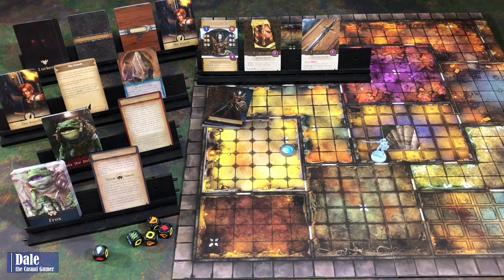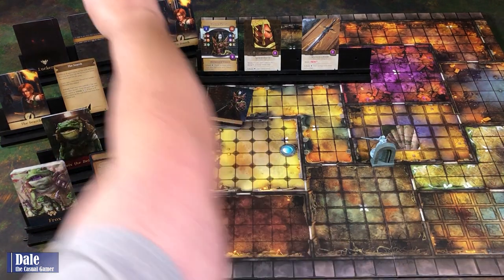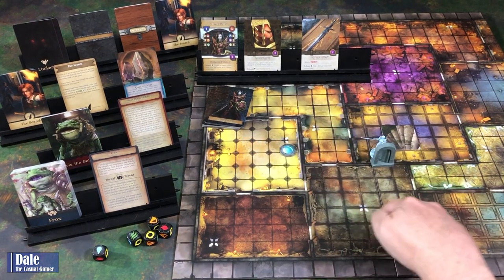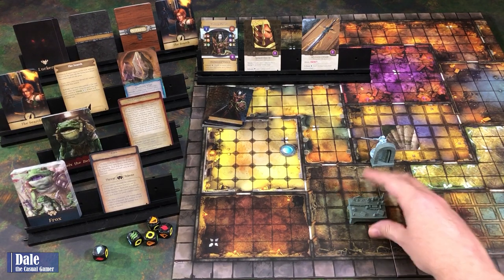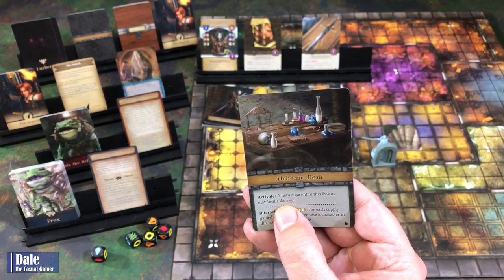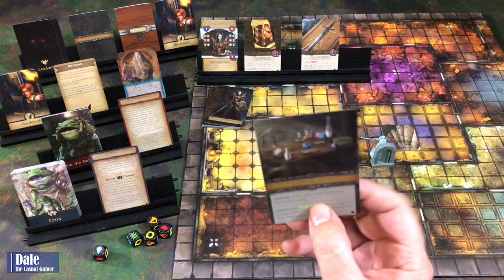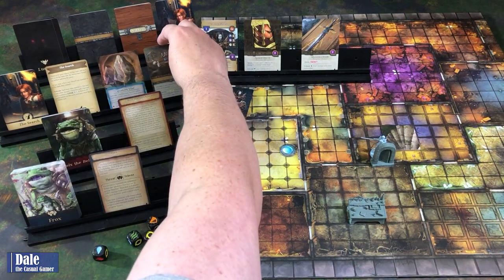We're going to open this door. We still have two spaces to move, but we will reveal the room first, starting with finding a feature card. So we're starting with an alchemy desk, and we'll put that in play in the feature space—it takes up the two white spaces there. As an activate ability, a hero adjacent to this feature may heal a damage. We can interact to do a search; for each supply gained during this test, choose a character in this room to heal a damage. That's probably something we'd want later in the game.